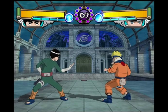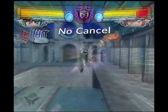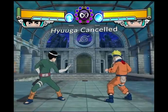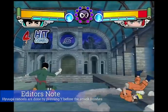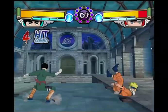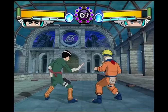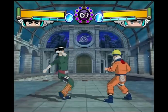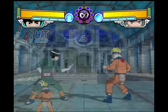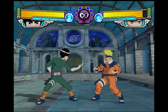Before we get into Lee's pressures, we have to explain Hugo Cancels. Hugo Cancels are a way to cancel your attack before the hitbox comes out, and only certain characters have them. Lee can do Hugo Cancels on both his 5BBBA and 5BBAA strings, with both being useful for being much more safe on block, baiting substitutions, being sub-safe, and for pressuring guards.